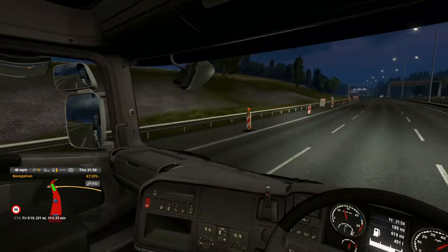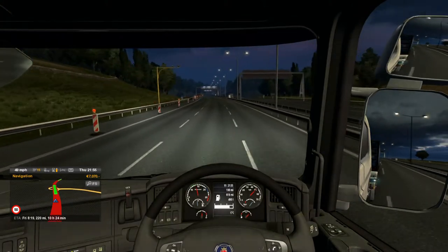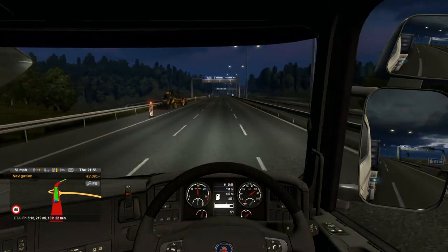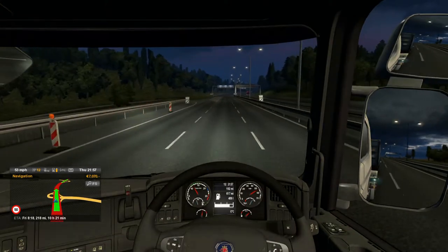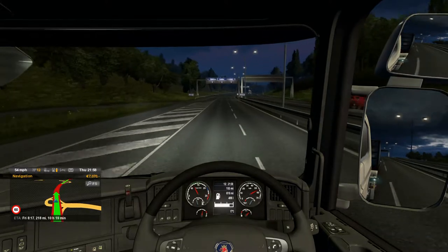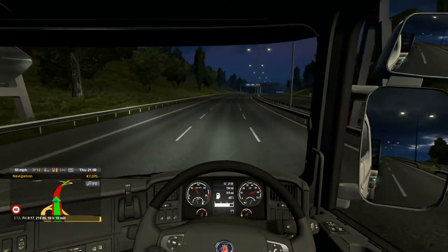That is something I've missed: having tighter job times. Because if you turn off fatigue simulation you don't have to plan as much and it's never tight for time - you can just drive and you'll get there. But if you turn on fatigue simulation it all gets a bit more hectic. I think we should be fine though because most of this journey will be on the ferry and that will reset our rest anyway.